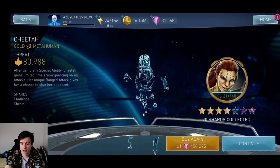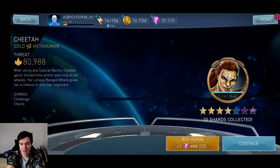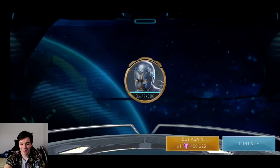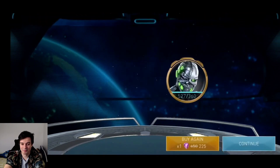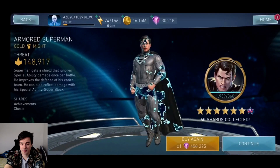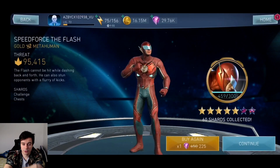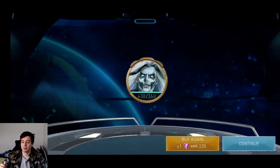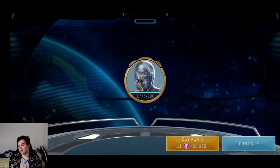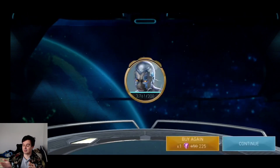And some good ones. Cheetah in there — we haven't seen her in a while. Did you guys miss Cheetah? That's some more Cheetah, let's go. Dark Supergirl — he doesn't need that. He doesn't need Blue Beetle. There's people and people when it comes to chest openings: there's people who always open 10 times, there's people who always open 1 time, there's people who open 1 time and then 10 times, there's people who open the basic chests in between.